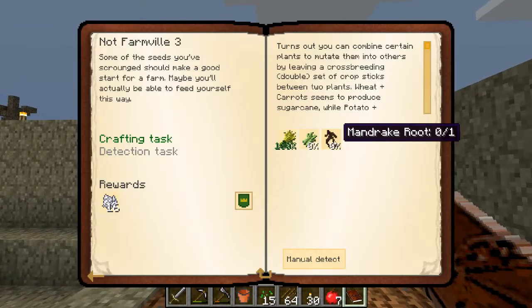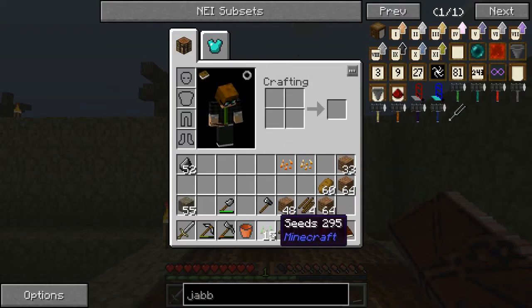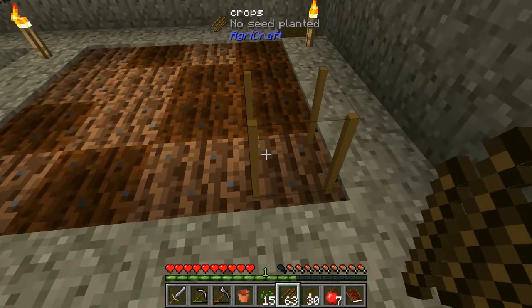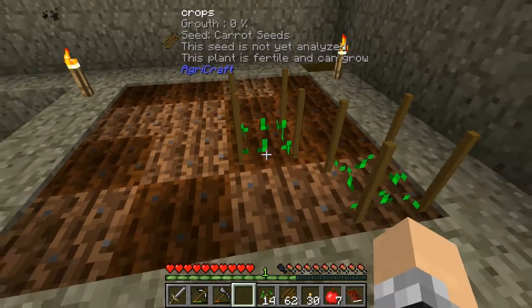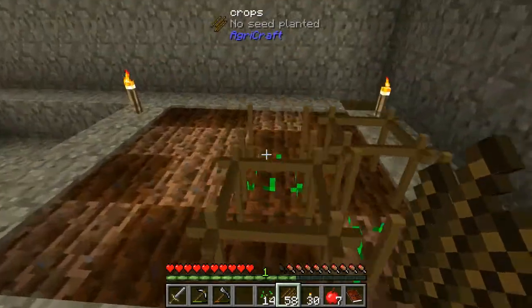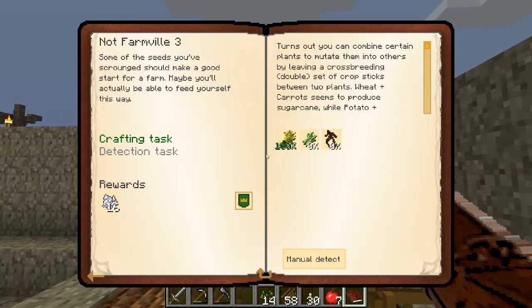In the book it tells me how to get all these other things. Crossbreeding sticks between two plants — wheat and carrot seems to produce sugarcane. So we've got carrot seeds and we've got wheat from the normal seeds. Put one here, one there, put the seeds there and the carrot seeds there, and if we do a crossbreed here and a crossbreed there, these will create sugarcane.